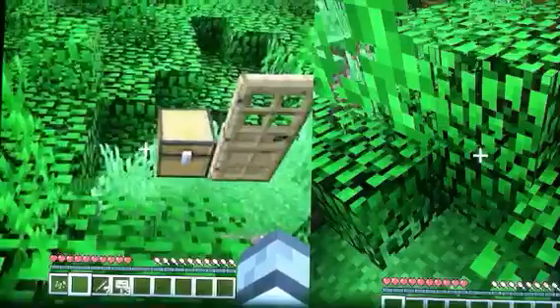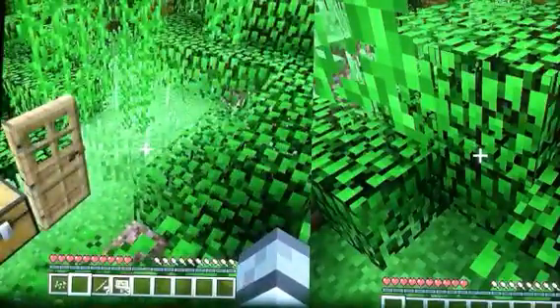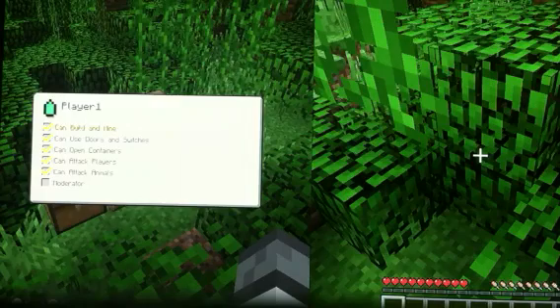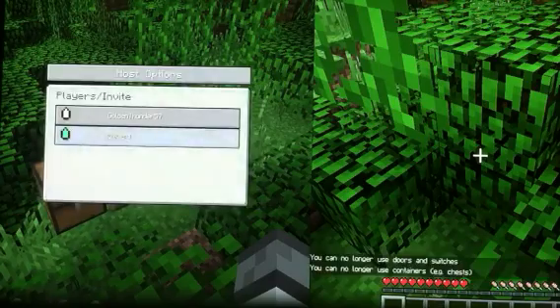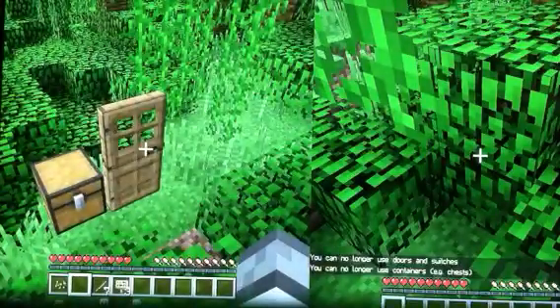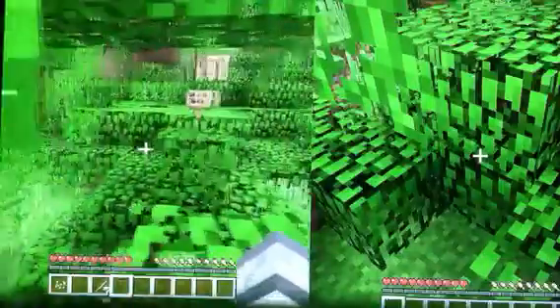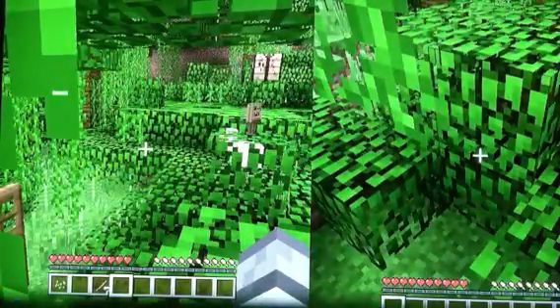You've got to have another controller to play the split screen, and make sure you have trust players unchecked. Then the other player — you want to make sure open containers and doors and switches is off, and then you want to give them signs.